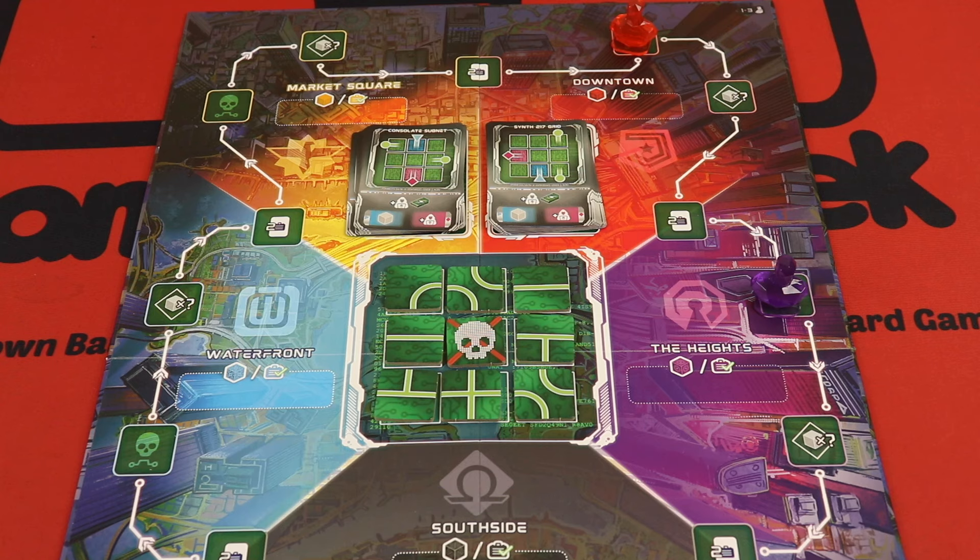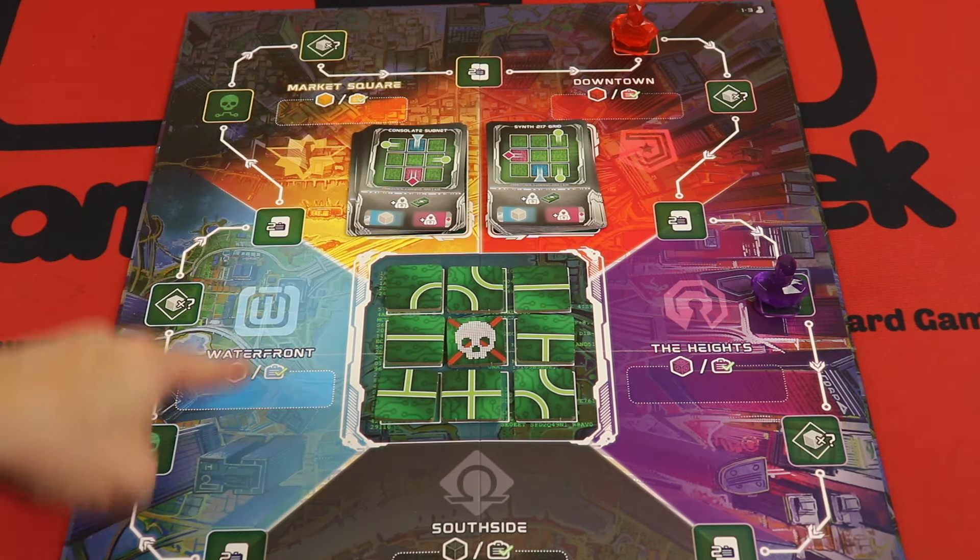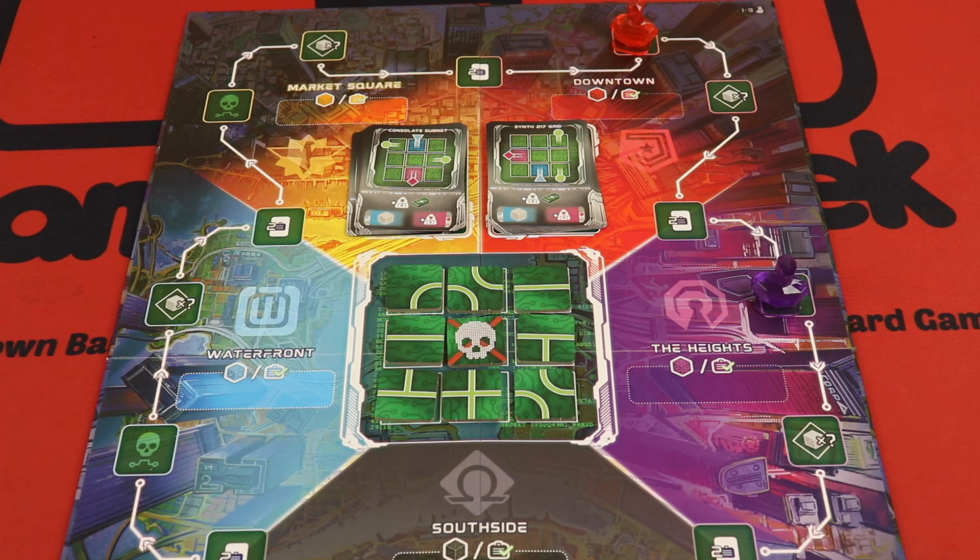Here's most of the main board, and it's laid out in different areas: Downtown, the Heights, Southside, Waterfront, Market Square. You're going to be moving around here like a rondelle, taking actions on your turn.